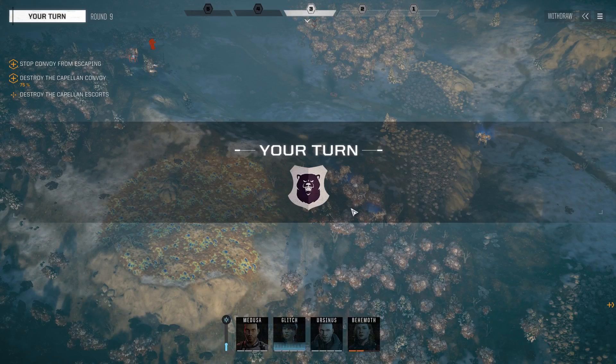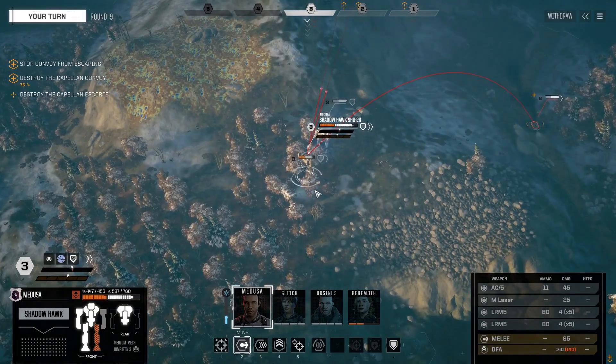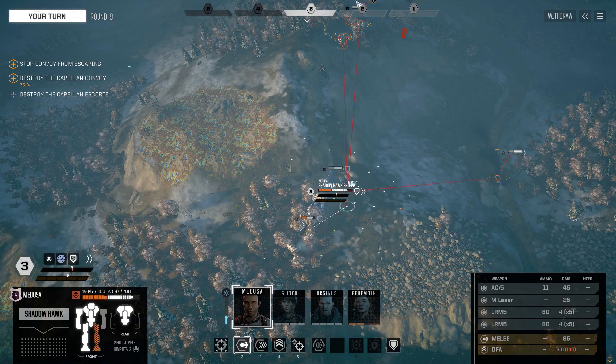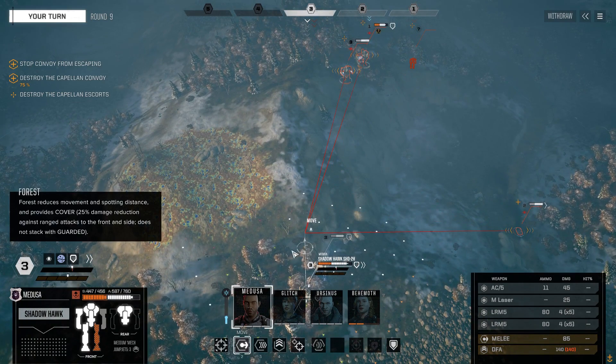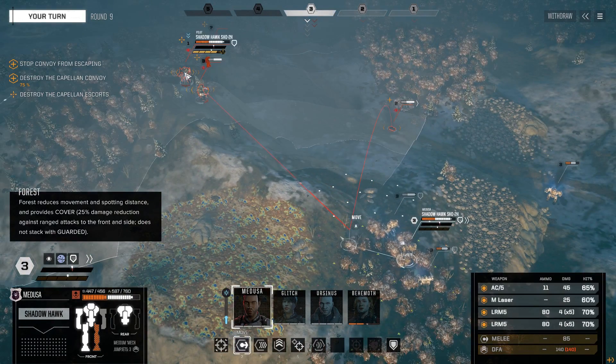Unsteady but not a KD - that sucks. We're going for that KD. We might get a KD here. This is so risky because it exposes us to this guy, but I don't think I have a choice. I think I can go here though - that gives me clean lines. Not great aim, but clean lines on the Shadow Hawk. I should be able to connect with something to knock it down.